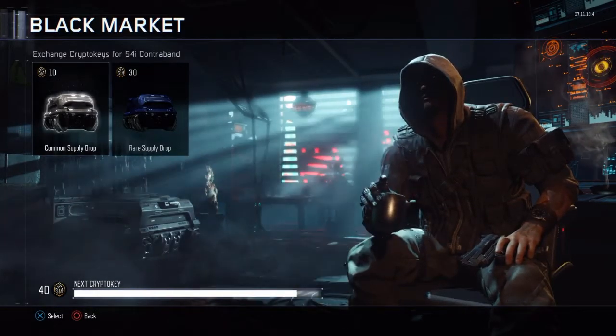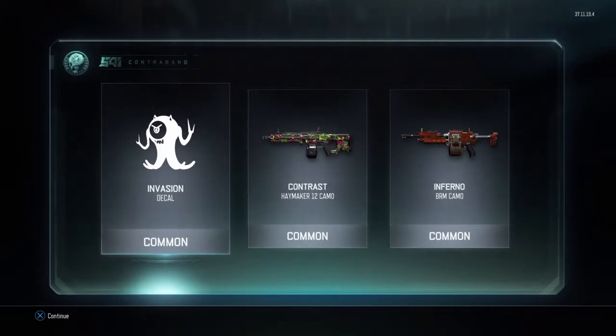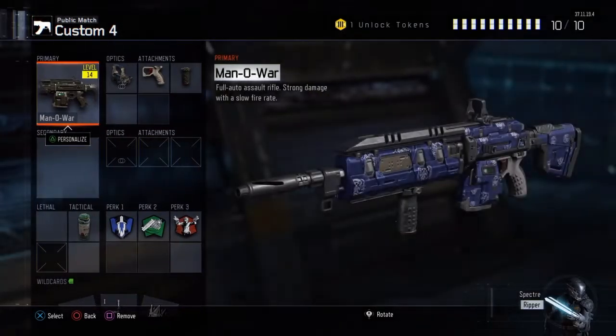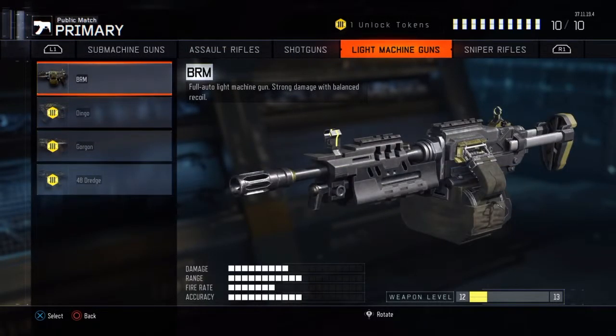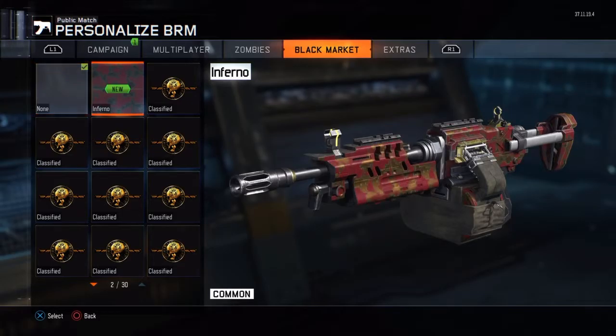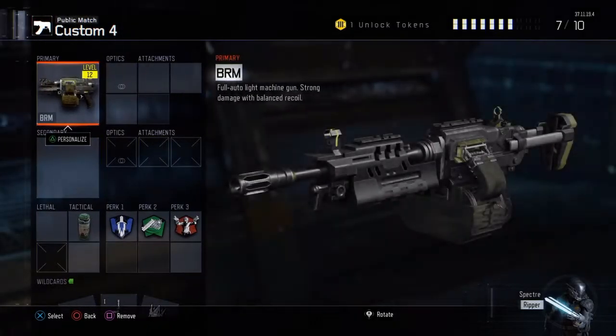Let's start the second one. Got a decal, got a contrast camo for the Haymaker 12, and I got inferno which is a BRM camo. Let me see what the inferno gun looks like - do I even have it unlocked? Is that like a light machine gun? Okay, it's a personalized camo - it looks just like a brown camo with rust all over it, honestly.